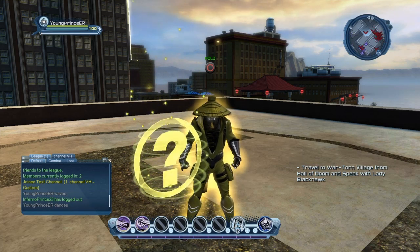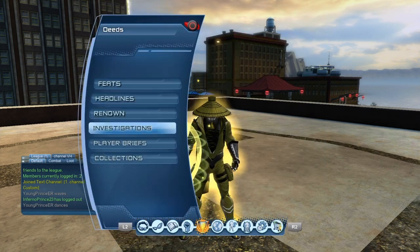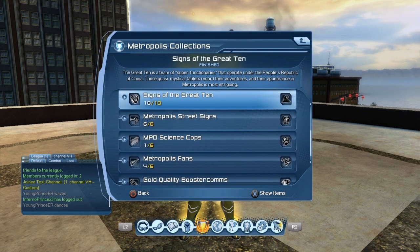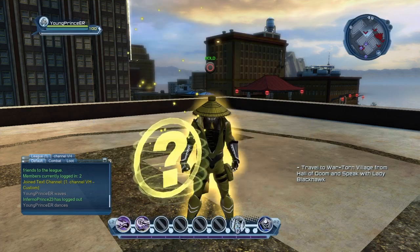You can also keep track of how many collections you have by hitting Options on your controller if you have PS4, then going to Deeds, Collections, Metropolis Collections. The one I look for is 'Science of Grade 10.' I have 10 out of 10 obviously because I already have the hat, but these are all the ones you need.